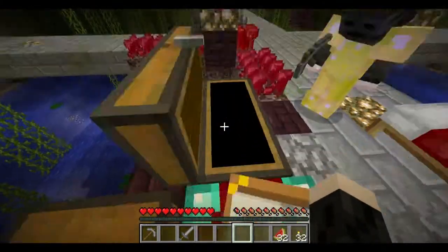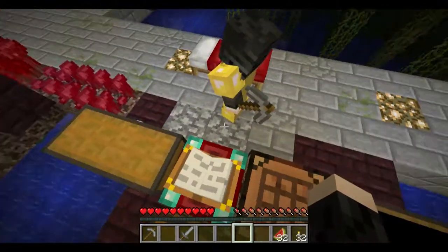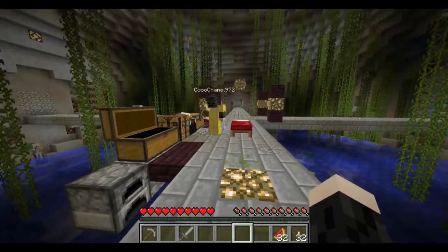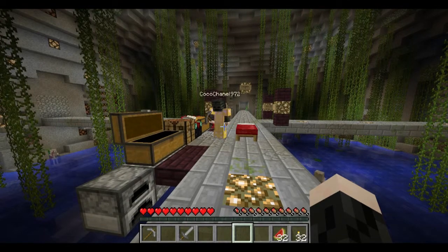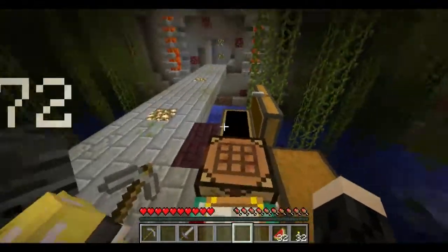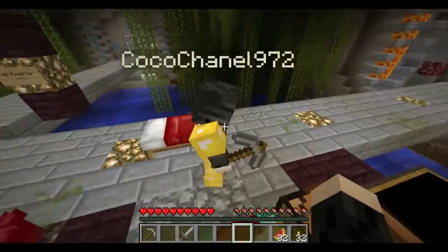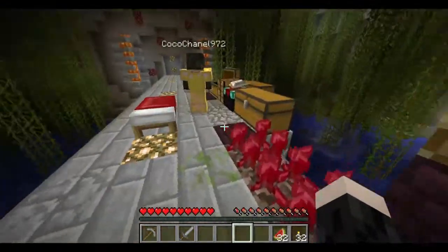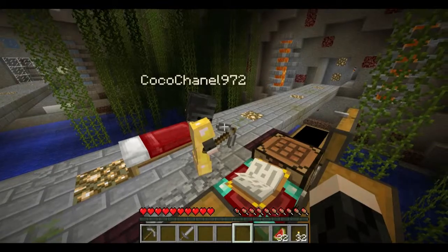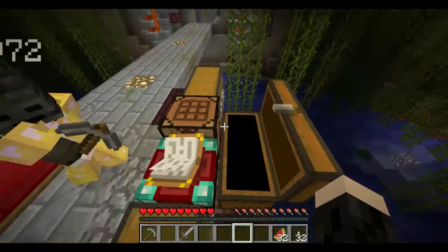Lots of it. For those of you who don't know, on the survival server, Koei loved to brew all sorts of potions. And he always called his brew station the meth. First it was a closet, then it was a room, and then it was a factory.